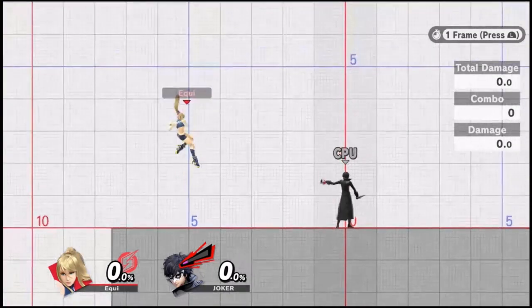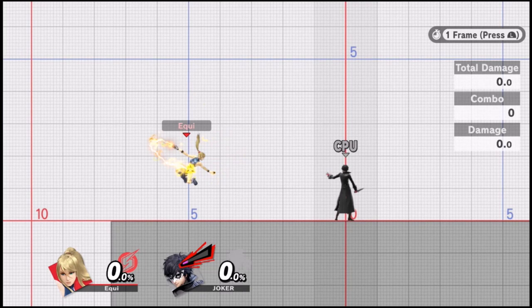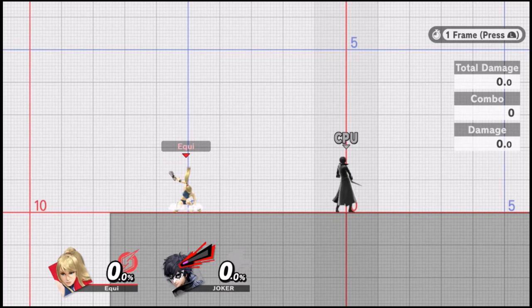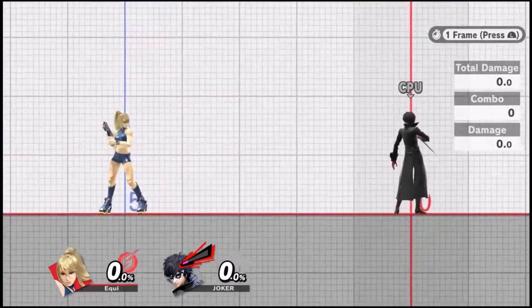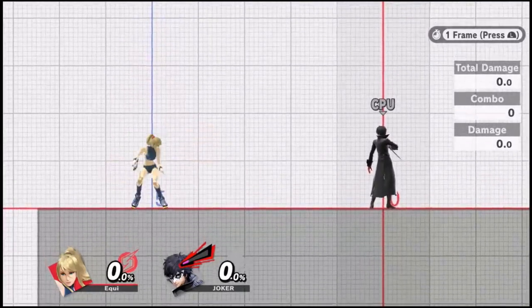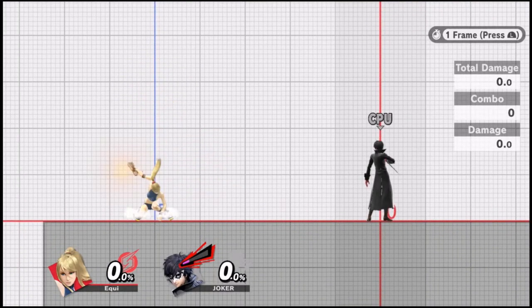Zero Suit Samus' Nair begins on frame 10. At that point it lasts for 2 frames in front of her, goes away for a couple frames, and then reappears behind her for 2 frames. It has 6 frames of landing lag before she can do anything else after landing. This makes it extremely safe to throw out or hit shield with, because she can act so quickly after hitting the ground — assuming you land as soon as possible after hitting shield.